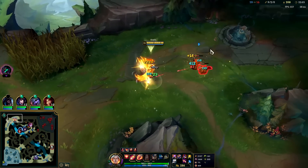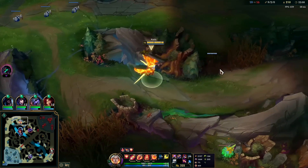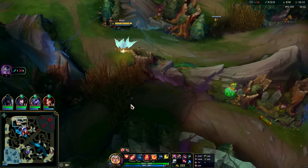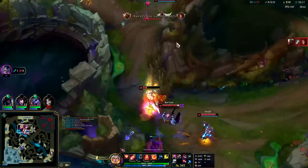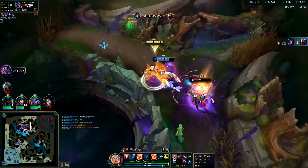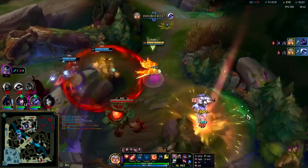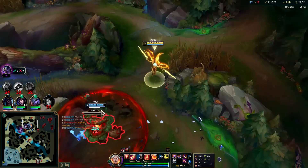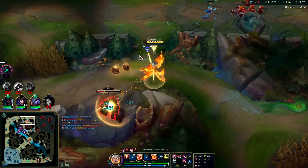Close to level 16 where we get additional range — 625, nearly as much as Caitlyn's auto at 650. Right now we're at 525, which is shorter than the average AD carry auto at 550. Zed's going in — I have a weird angle here. Auto E, auto. I can use my R here but don't want to. Execute him with our E. We could do baron off that for sure.